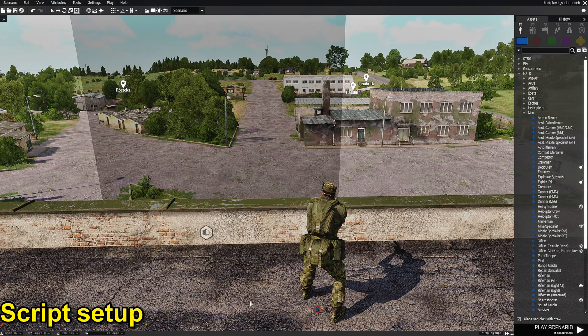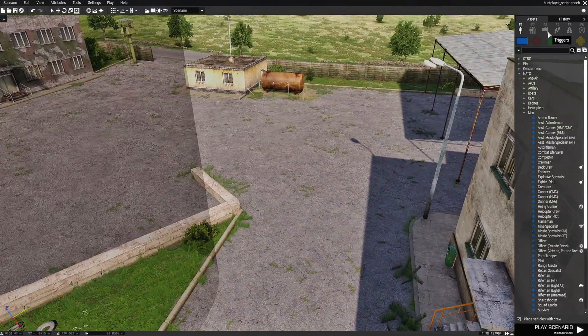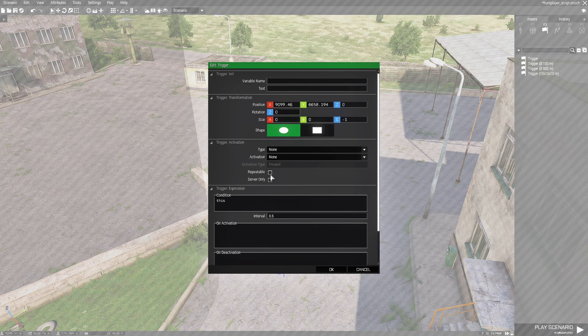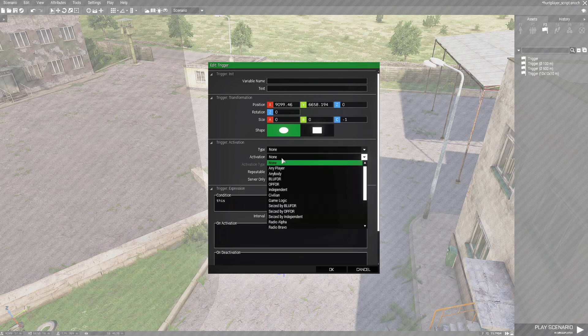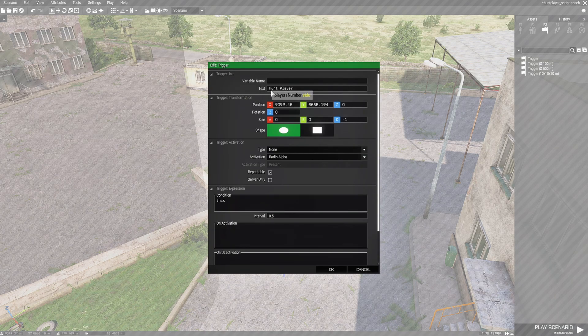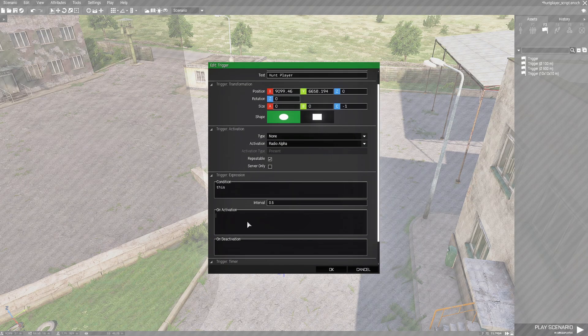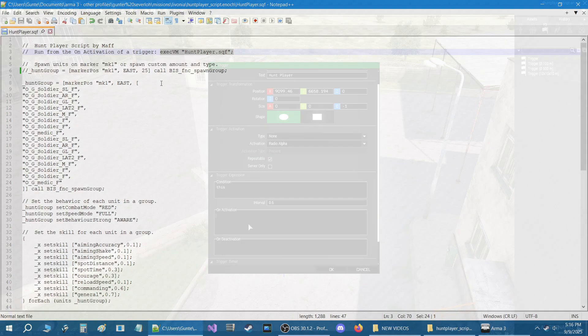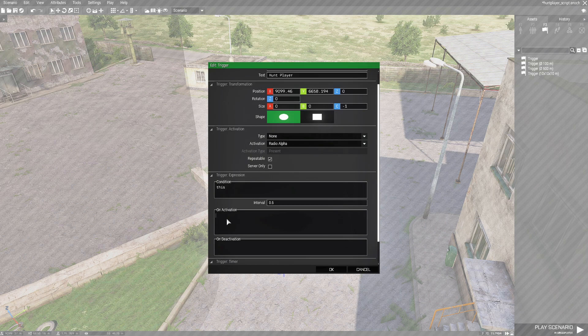Now we're going to place a radio trigger. Go to F3, choose a trigger without a size, place it, edit it, set it to repeatable, go to activation and set it to radio alpha. Under the text put 'hunt player' - that's just the text for the radio trigger. In the on-activation box, go to the script and copy this code with Ctrl+C, then go back to the mission and press Ctrl+V in the on-activation box, so when you activate the radio trigger it calls the script.